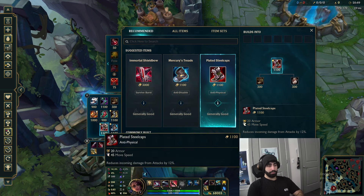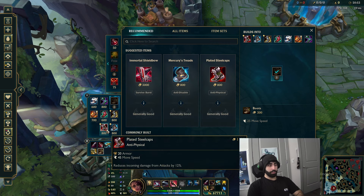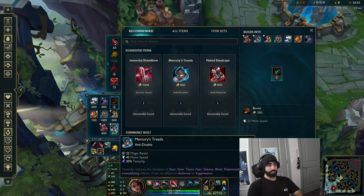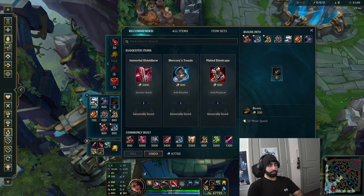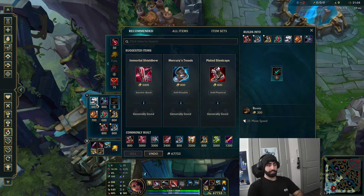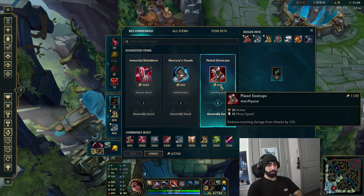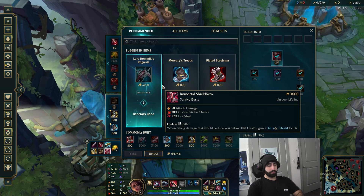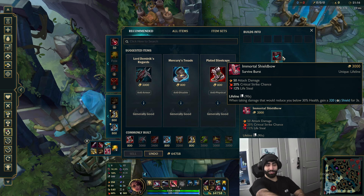For boots, they're kind of important but not the main focus. Your options are Plated Steelcaps or Mercurial Scimitar - I don't ever want to see you going Berserker's Greaves. Swifties are good in certain matchups like against Ashe - that's fine. Honestly Plated is probably better in most cases. Immortal Shieldbow is big as a third item - it gives you the lifesteal, crit, and AD, and that shield is money.